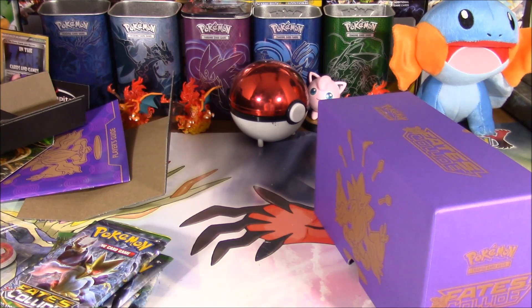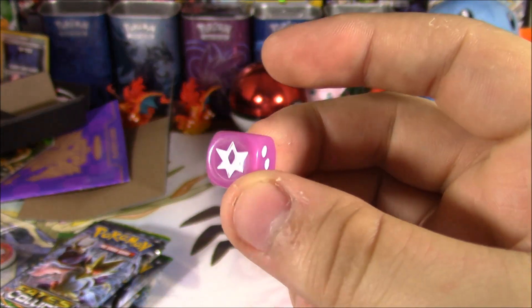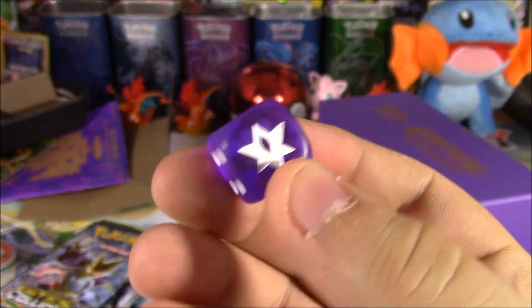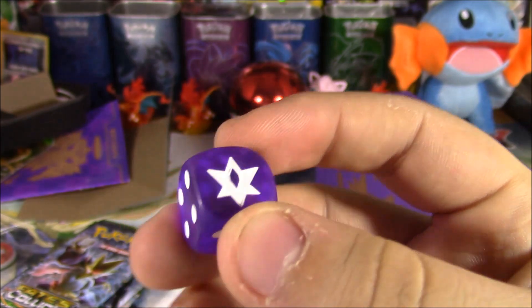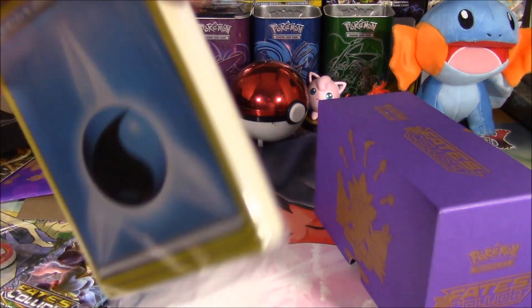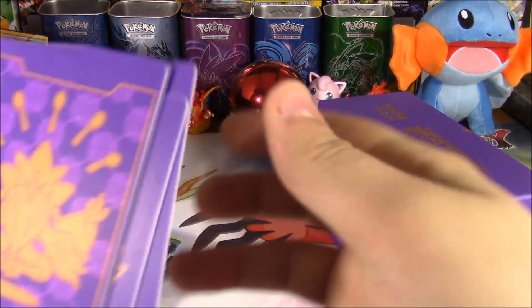Why does anyone even need burn counters? There's nothing in standard that burns right now. Is there anything in expanded that burns? No! There's nothing in any format except unlimited. But like, what if you want them for unlimited? The tiny dice are like pinkish. The big one is sort of see-through with like a purple-y grape cough drop color. The last one was a cherry cough drop. I like it. And an energy pack.